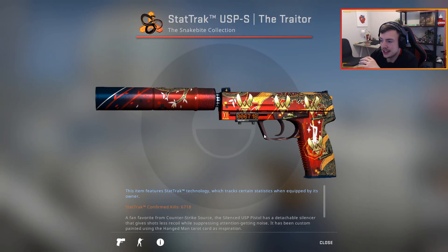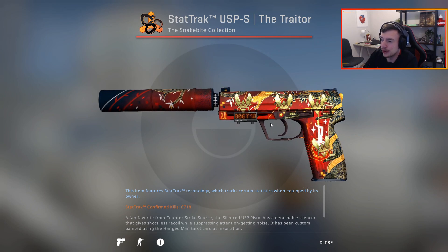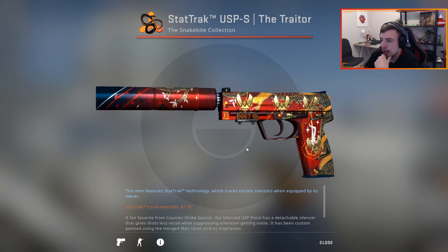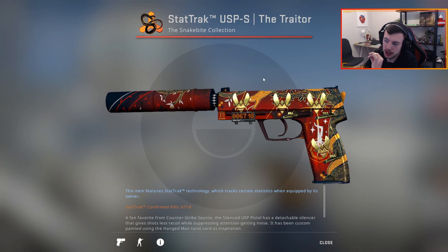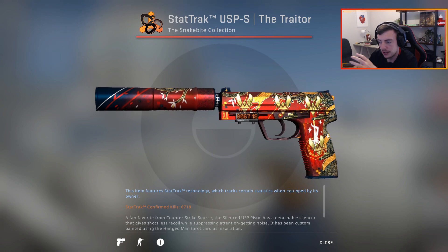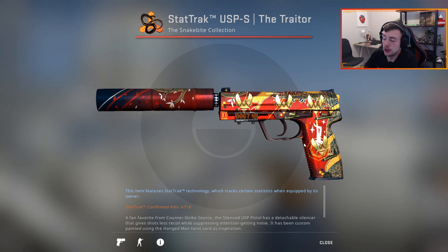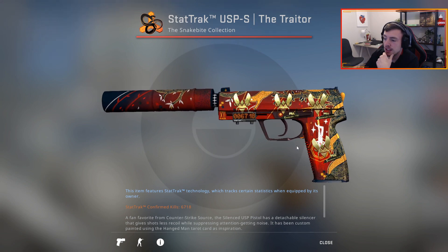I just wanted to show you guys this skin — it stood out to me at the RMR event. It's probably my favorite USP I've ever seen. Let me know what you guys think: would you do this craft? Would you use different gold stickers? I know Renegades kind of goes with it because of the snake and Australia theme, but I think Vitality is just a great shape. Would you do this craft, or do you think it's overrated?